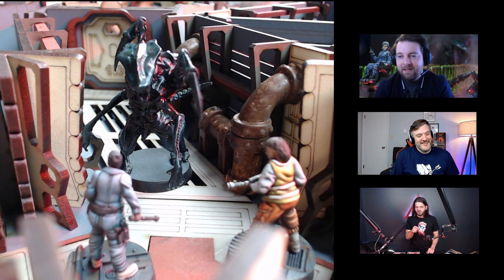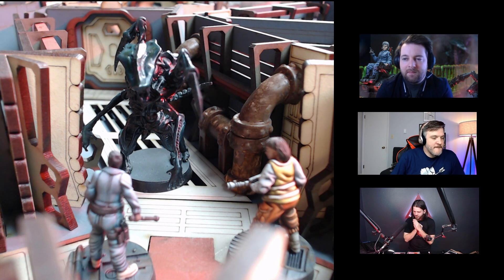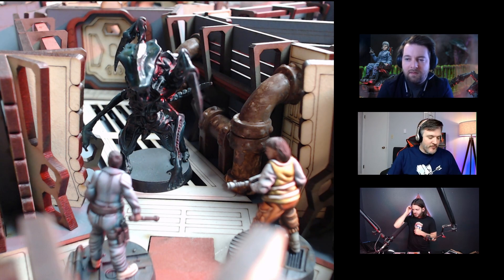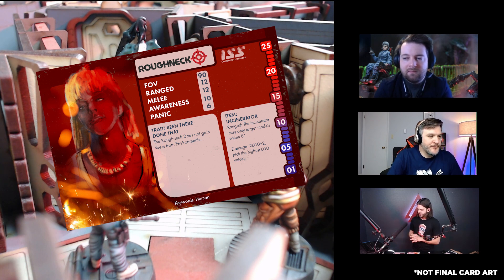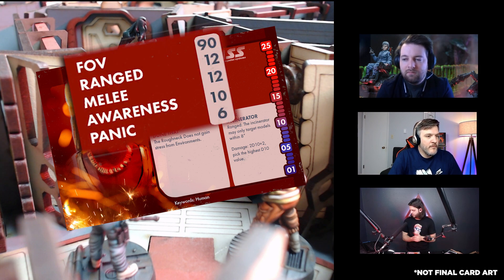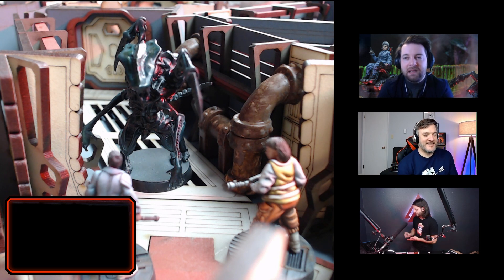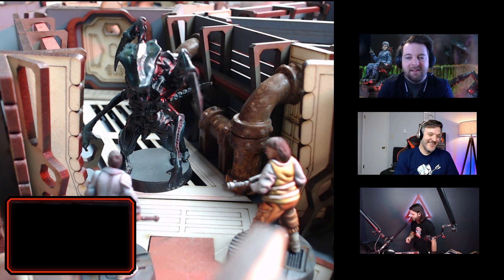The roughneck is within four inches. I'm tempted to use Focus to counteract some of those modifiers. That's probably the best play — that way we can make sure we get some damage on. She focuses, which gives plus three, and that basically negates the dark sector minus three. She has two stress tokens plus the dark sector, so it's going to be just minus two to her range value. Her range value is normally 12, so we're looking for a 10 — about a 50/50 shot.